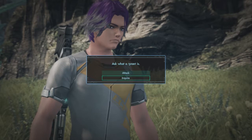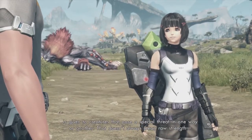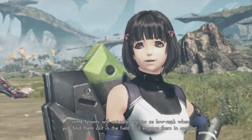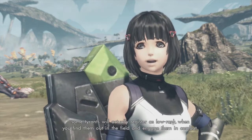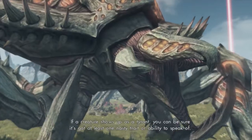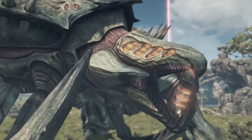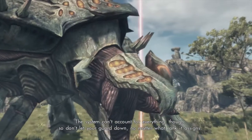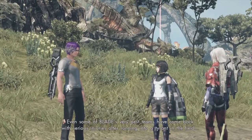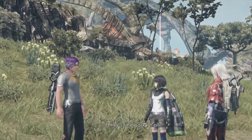We can suggest killing the tyrant, attack it, or ask what a tyrant is — so let's inquire on what a tyrant is. The tyrant designation is given to creatures that pose a special threat — that doesn't always mean raw strength. Some tyrants will actually register as low rank when found out in the field. But don't let that fool you — if a creature shows up as a tyrant, you can be sure it's got at least one nasty trait ability. Even some of Blade's very best teams have come back with serious injuries after running into a tyrant, if they come back at all.